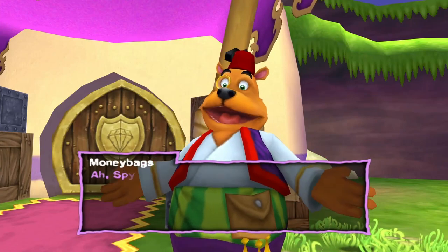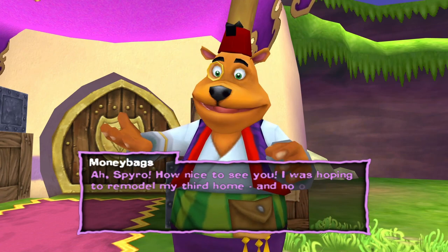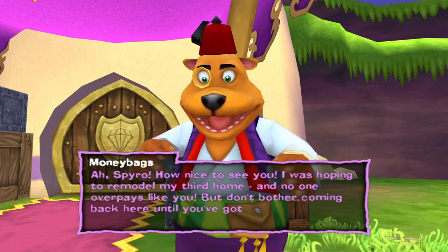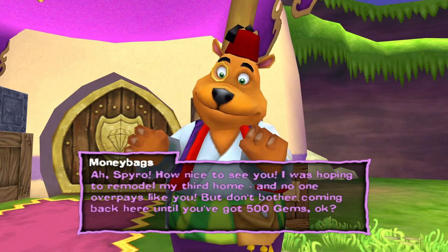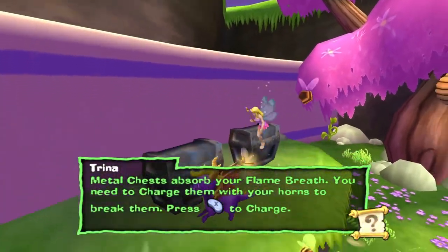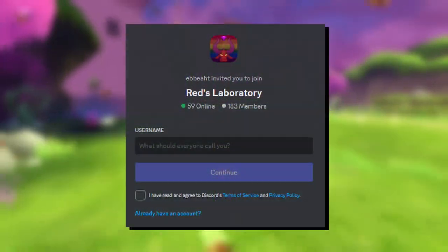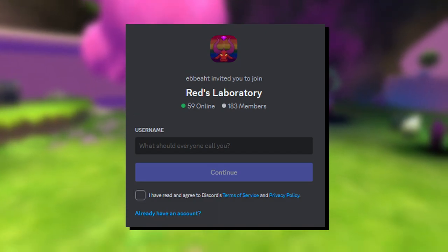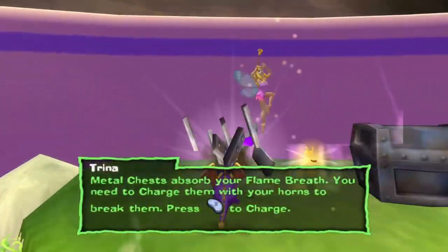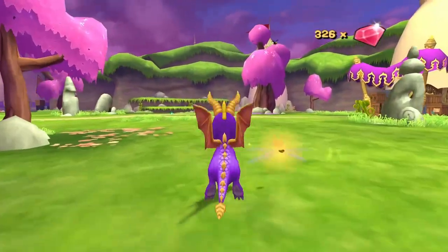A Hero's Tale at first really divided me on which version to recommend, because both versions are extremely similar and feature only little differences. In the end I decided to consult the main Hero's Tale Discord server known as Red's Laboratory, who guided me to the best version of A Hero's Tale and also helped me with my research on Enter the Dragonfly. The best version of A Hero's Tale is currently the GameCube version played on Dolphin.